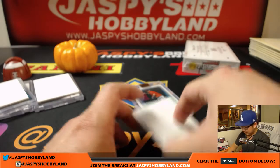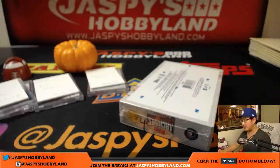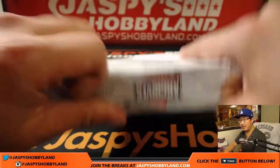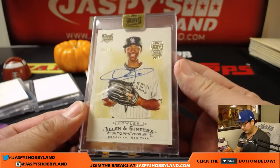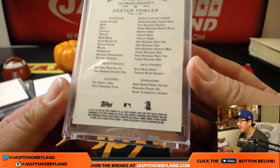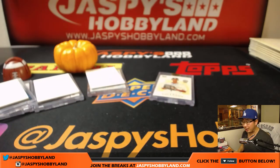Archive eight. Last but certainly not least, TJ with box number four — the last box of all of our archives. Good luck to you. And we've got — bam — six out of 26, an old Ginter card of Dexter Fowler back in 2009. Six out of 26. There you go, TJ. Thanks very much, everyone. Archives number eight in the books — jazbyshobbyland.com. We'll see you for the next break.